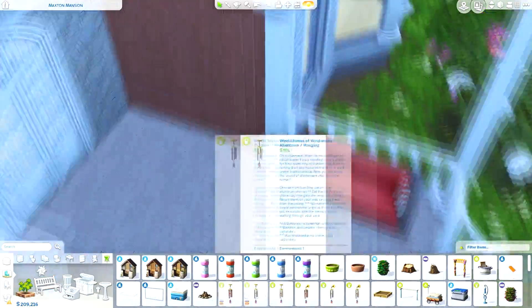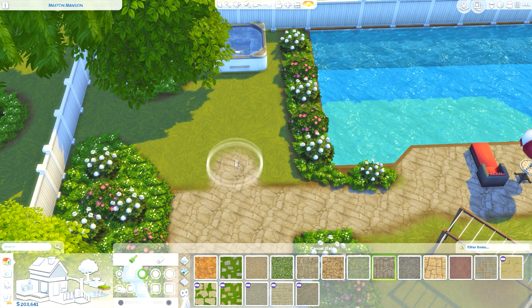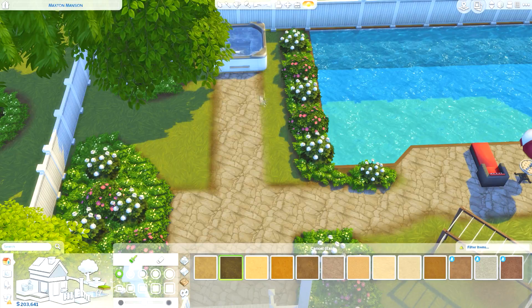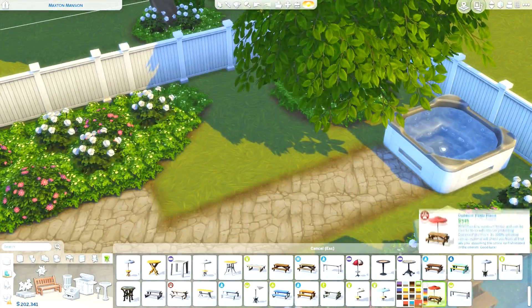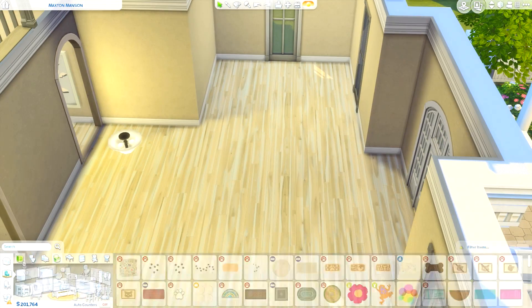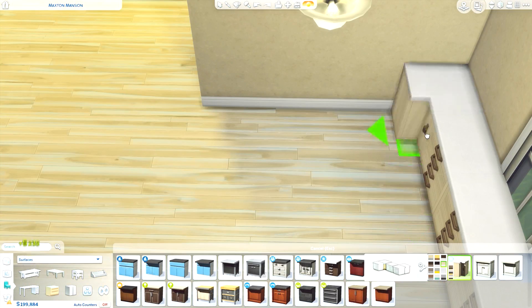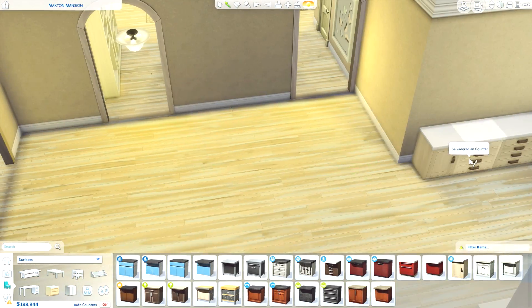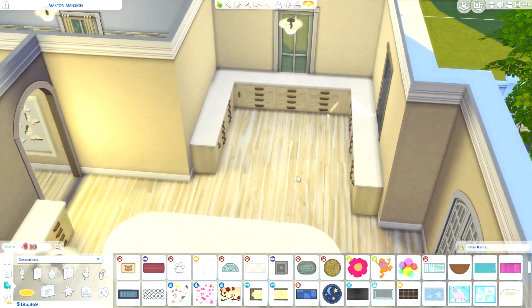One thing you can notice on this home is a big driveway. I actually got this as an inspiration picture from the person who sent me the picture inspiration for my last mansion build, which was the Modern Craftsman Mansion. That person sent me two different floor plans via email as build suggestions. I did one of them previously — that was the Modern Craftsman — and this is the other one. I just looked at how the driveway was on the side of the house and I kind of liked how that looked, so I included it in the speed build.